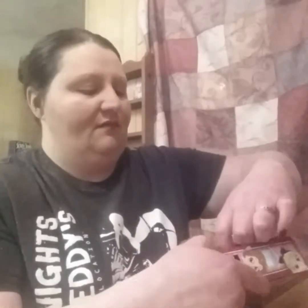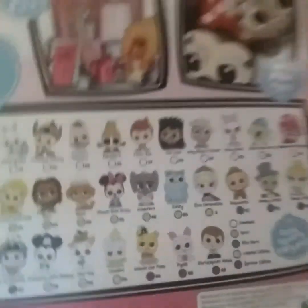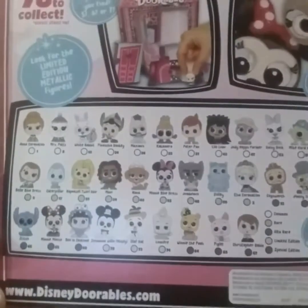These should have a little indentation flap that you can pull up to tear it open. With these, there are 78 to collect — you can see on the back — and you can either get five, six, or seven doors in here. So you have an opportunity to get five, six, or seven different little Disney characters. They all have different rarities.